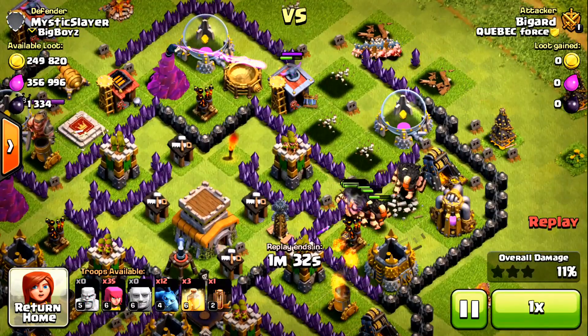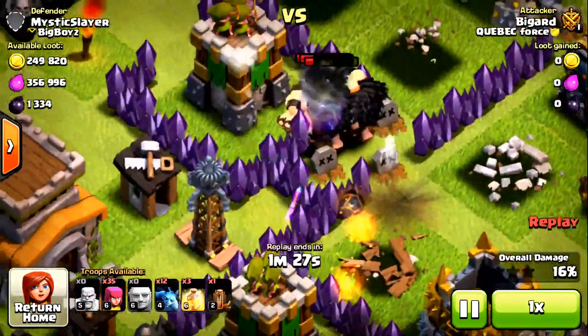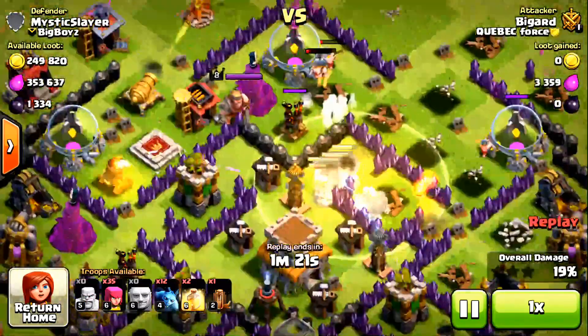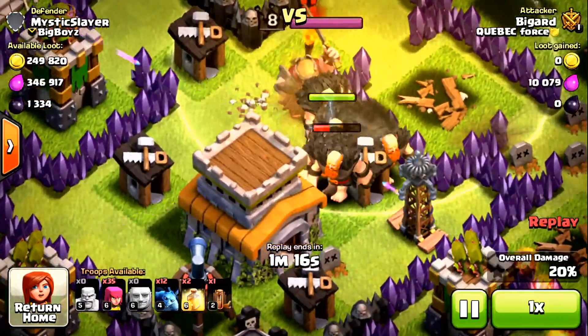He drops his barbarians and archers too late behind the giants, so they're gonna get absolutely wrecked by that wizard tower. You can see all of them dead. He drops a heal spell on the giants, but the heal spell didn't do much because there wasn't any splash defense nearby.